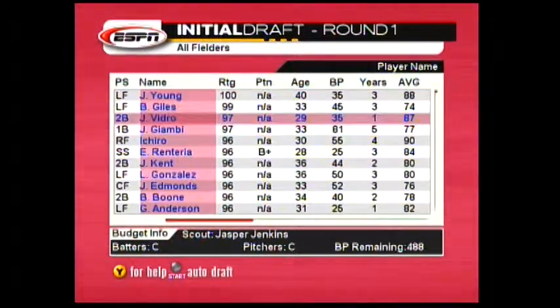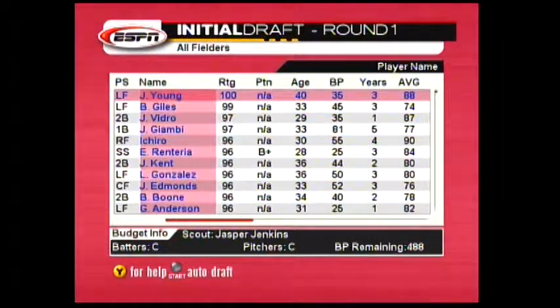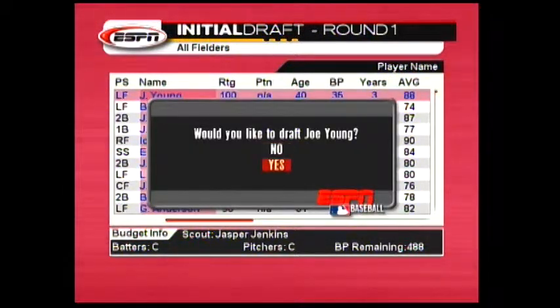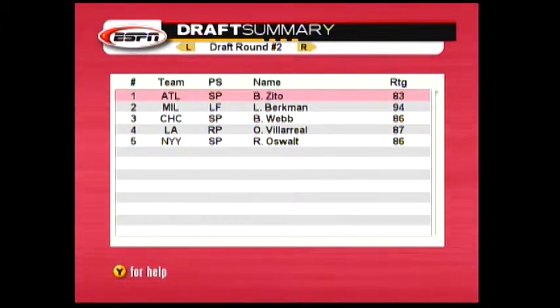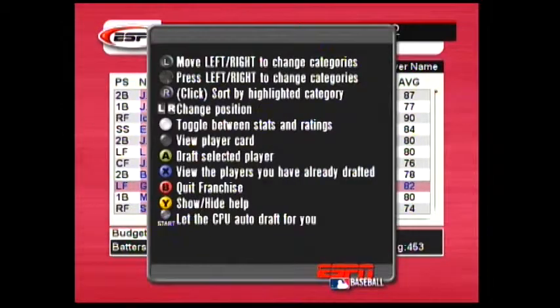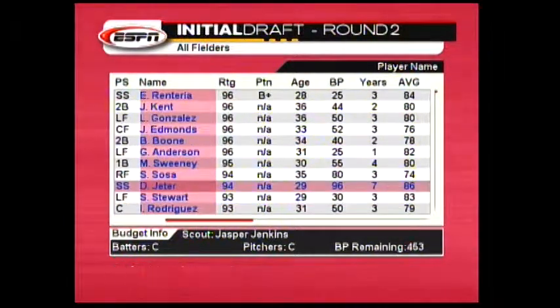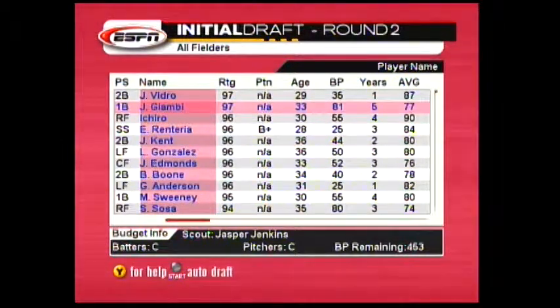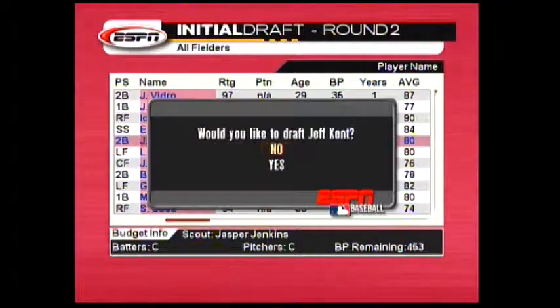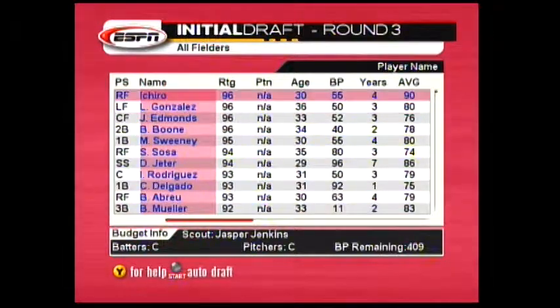As you go, you'll be able to kind of make this work. Albert Pujols was still the guy at that point — he's got a 100% rating, we're going to take him. Now I'm doing the draft. Joe Young — very Zito, that's appropriate. Starting pitcher, sure. If you hit Y you can kind of see what you've already drafted. You can also auto-draft. Sammy Sosa — you can see where you are. Your BP remaining is your budget. This is the draft summary. Oh, Ichiro — we're always taking Ichiro.